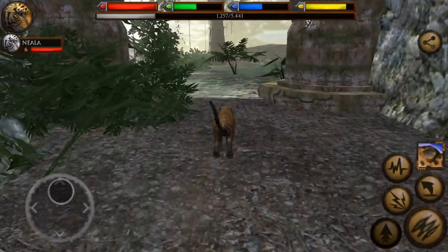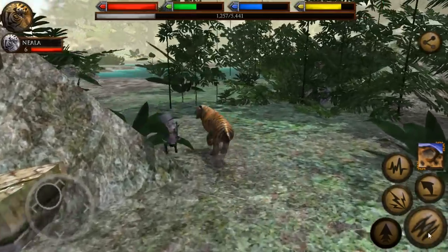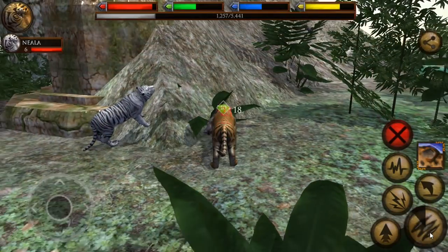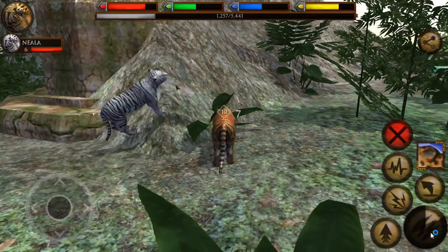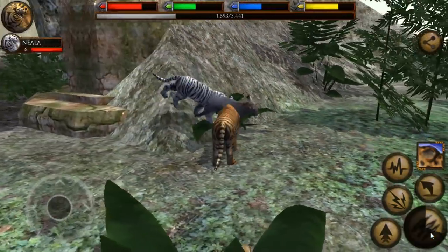I think I saw one wander by the entrance to our jungle den. There it is! It's a boar! Oh yeah. Alright, hello everyone, and welcome back to Ultimate Jungle Simulator. We are here with Hinta and Niala, the protectors of the ancient temple ruins, fighting this huge boar!